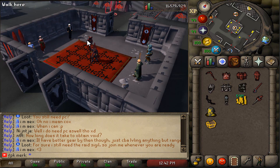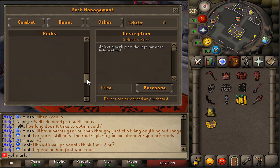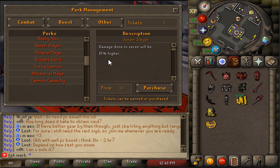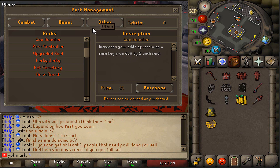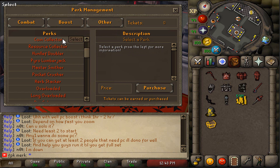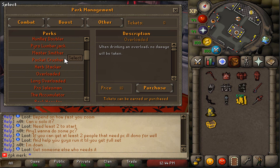First, let's talk about the Perk Tutor, located right here at home. Here you can unlock perks that are permanently unlocked once you buy them. For example, combat perks: Torva Warrior — damage while wearing any tier set of Torva is increased 15%; Bulwark Build — 50% chance damage outside of the wilderness is reduced by 40%; Seren — damage done to Seren will be 15% higher. There are also boost perks like Chambers of Xeric boost, which increases your odds of receiving a rare key by two each raid. You can buy these perks using perk tickets.